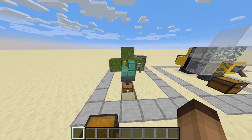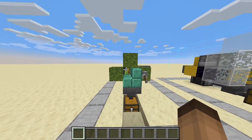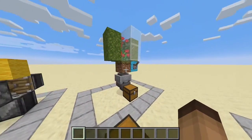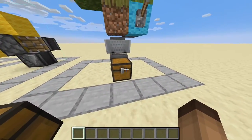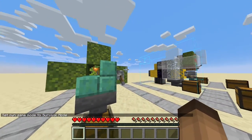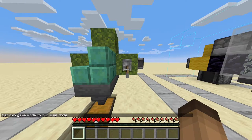To start things off we have a glow berry farm, here we have a glow lichen farm, and the last one is a red dye farm. I'm gonna go in survival mode and start with the glow berry farm. So I flick the lever here,